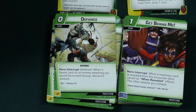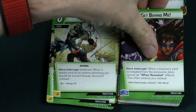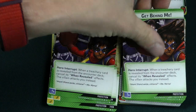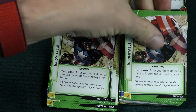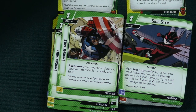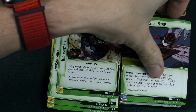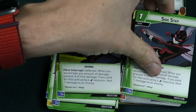There's a 1 cost event, Get Behind Me — we've seen this a ton of times. When a treachery card is revealed from the encounter deck, cancel its when-revealed effect and the villain attacks you instead. Then Indomitable — you can ready your hero, it's an upgrade. And Sidestep: when you would take any amount of damage, prevent 3 of that damage. If you pay for this card using an energy resource, deal 1 damage to the enemy. You get 3 of those.